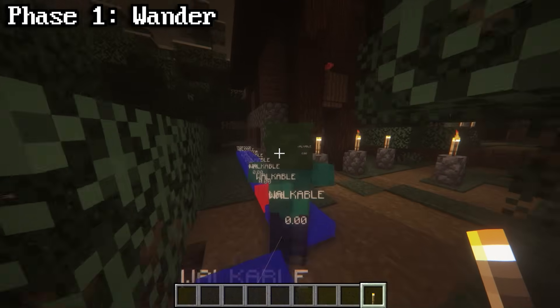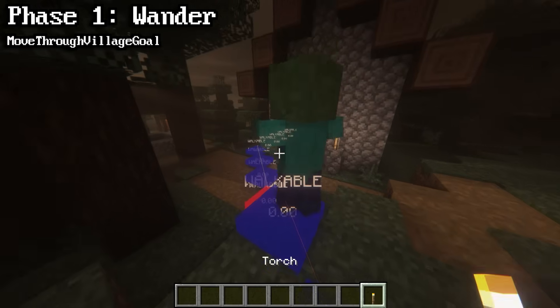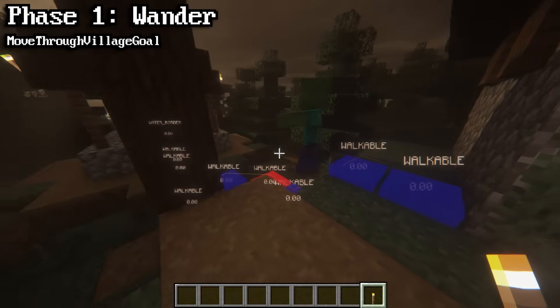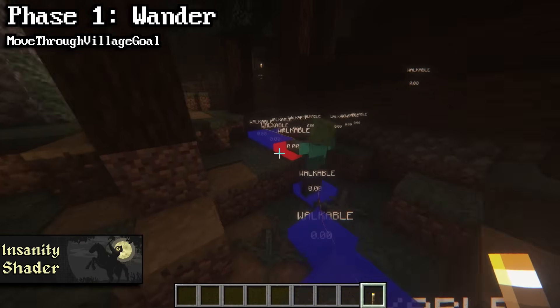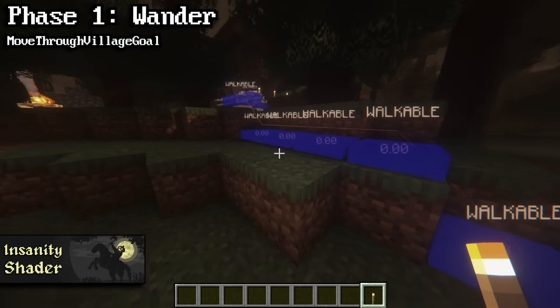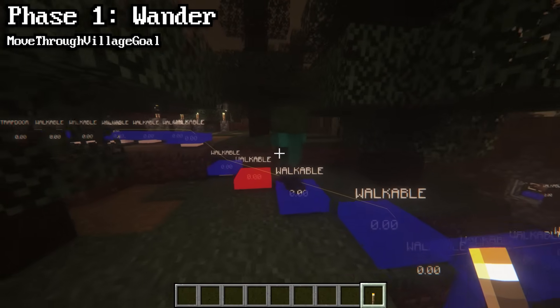While in this phase, if a zombie comes within 6 blocks of a village, their move-through-village goal will activate. When this goal activates, the zombie will constantly pathfind to random POIs inside the village. This includes villager houses, workstations, bells, and various other structures. When this goal is active, the zombie doesn't ever stop pathfinding — it's constantly moving around. It seems like the point of this goal is just so zombies can quickly find villagers to turn and kill.